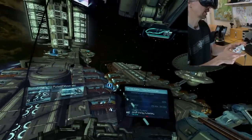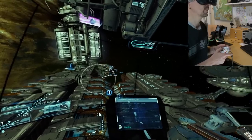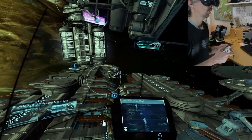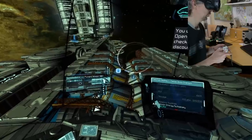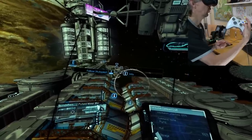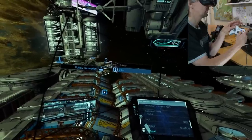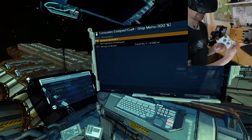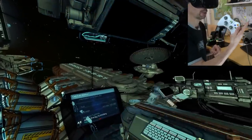The most important part of gamepad control in VR is target selection, which is done by looking at objects. There's a small dot in the center of your view, and whatever you look at is automatically selected. Pressing A interacts with the object, while holding A down opens the interact menu — then use the left stick to select an option like the info menu. Pressing B closes the menu again.